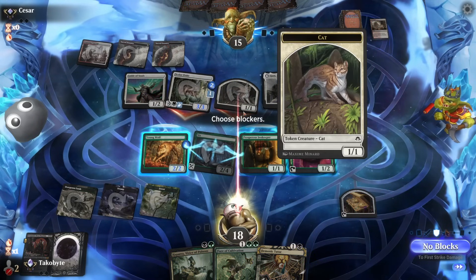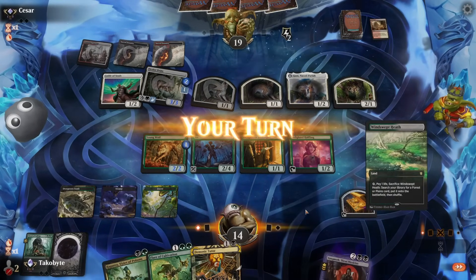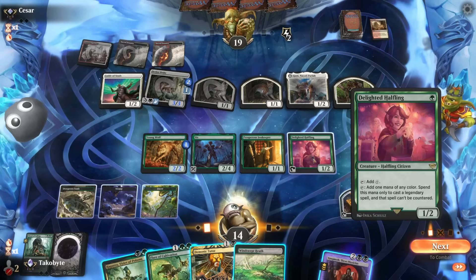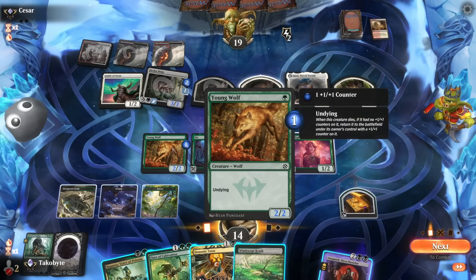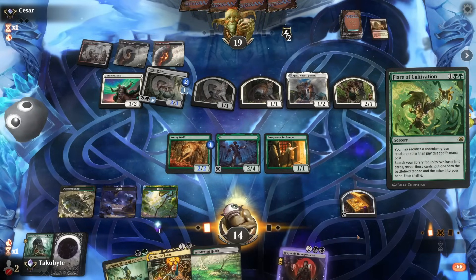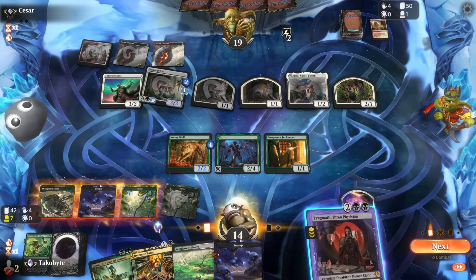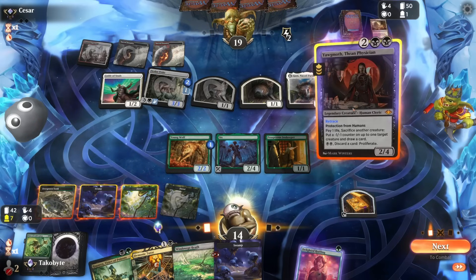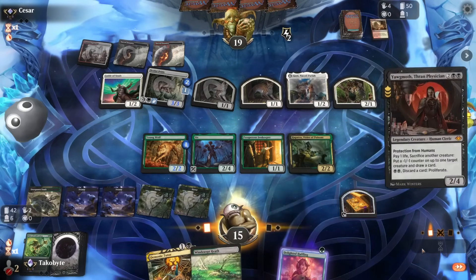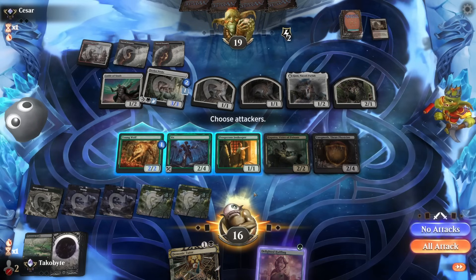We can't block here — this is a cat. Opponent's going off. We found the land. Super sick play — I think we just get rid of a Delighted Halfling. Boom — Flare of Cultivation! Play the Forest, play Yagmoth — actually, let's play Hapatra first, then Yagmoth. And we attack with Six.